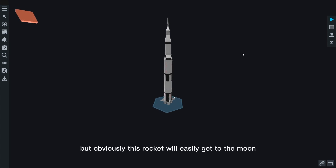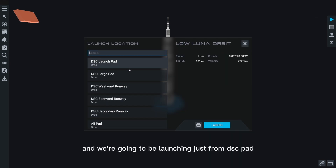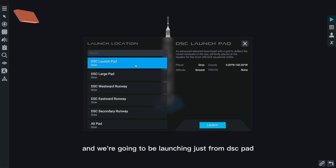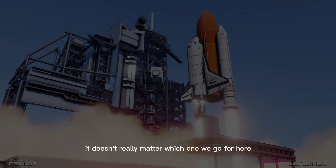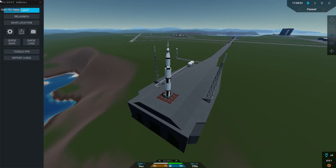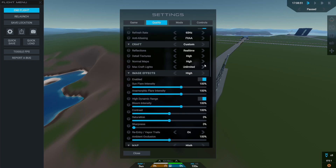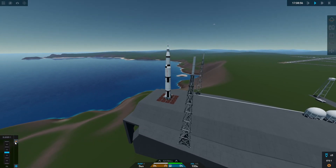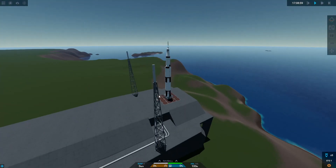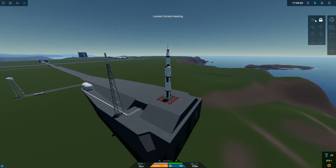Obviously this rocket will easily get to the moon, so that's what we're going to be using. We're going to be launching from the DCS pad — it doesn't really matter which one. Wow, my graphics look awful right now. That's probably my Nvidia control panel settings. I'll fix that after — it doesn't matter, let's launch.